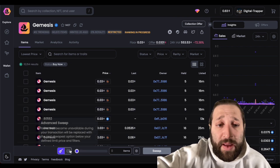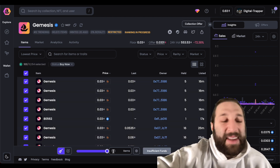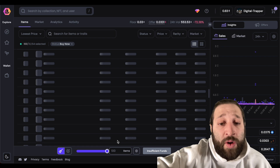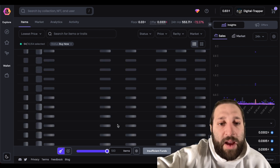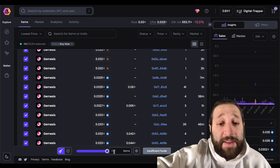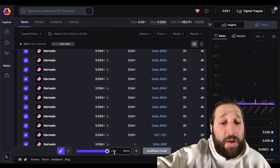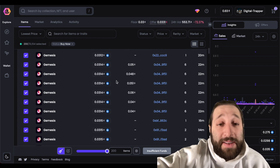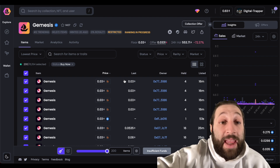For sweeping, you can type in the number of items or drag the slider — I think you can do up to 200 items. This might need to load up, but yes, you can sweep up to 200. That would be insane on a 10,000-piece collection — sweeping 200 items at once — you can sweep a lot more than on other marketplaces.